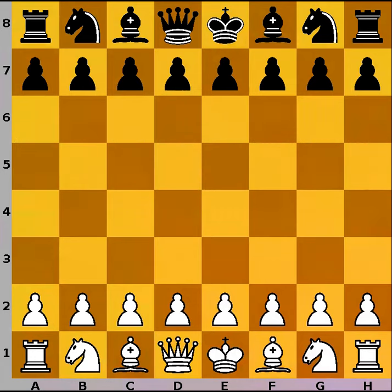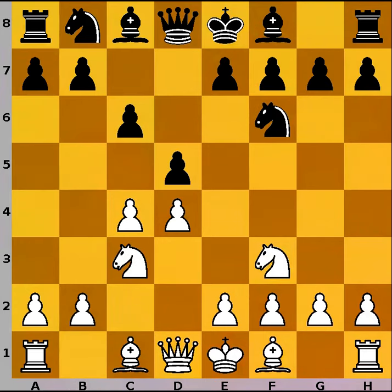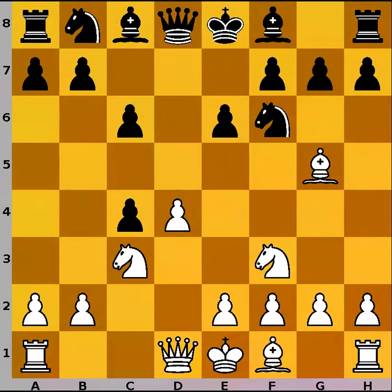In the game, Alexander Grishchuk had white pieces and he started with d4, d5, c4, c6, Nf3, Nf6, Nc3 and e6. With the last move black enters the Semi-Slav Defense. White continues with Bg5 and black captures the pawn on c4.